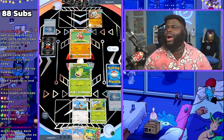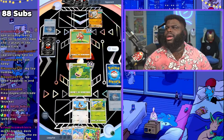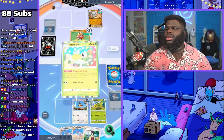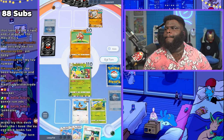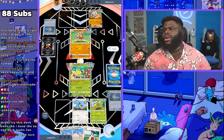Oh, he's got the Marowak in the back. I'm still a little terrified. We do have Erika so that is good, but we don't have to use it right now. We hope and pray that Marowak cannot get any good hits.